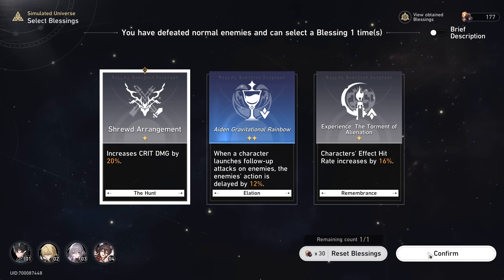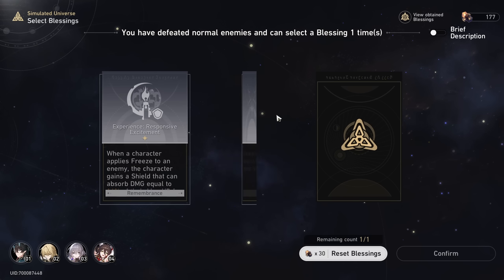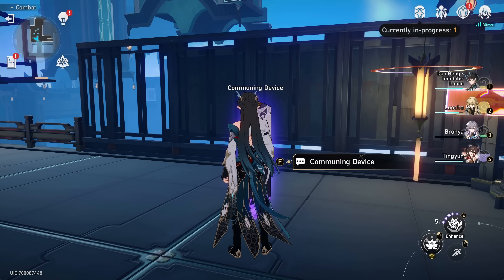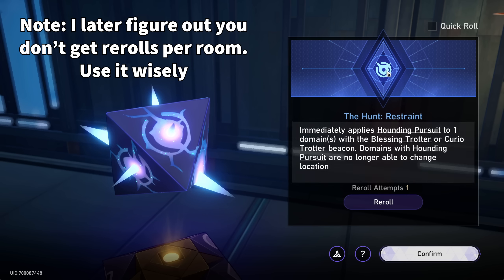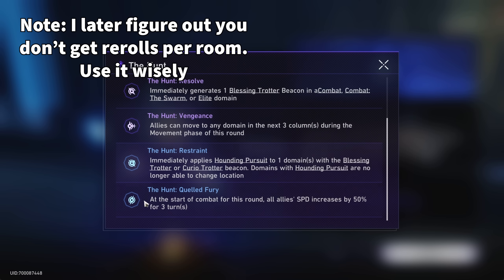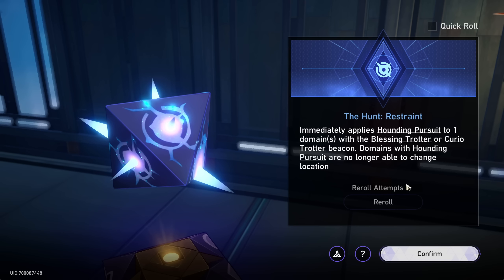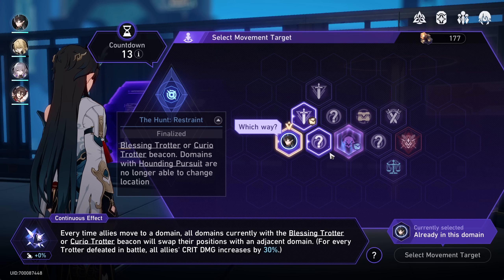From here on it's pretty similar to the standard simulated universe — we go around in the domain defeating enemies and grabbing blessings, but at the end there is this commuting device which affects the next room you enter. These are those dice effects and we can re-roll it. This is only a blue rarity which is the lowest rarity, so let's go ahead and try re-rolling. It's the same exact one so it doesn't matter. Then we pick our next room.